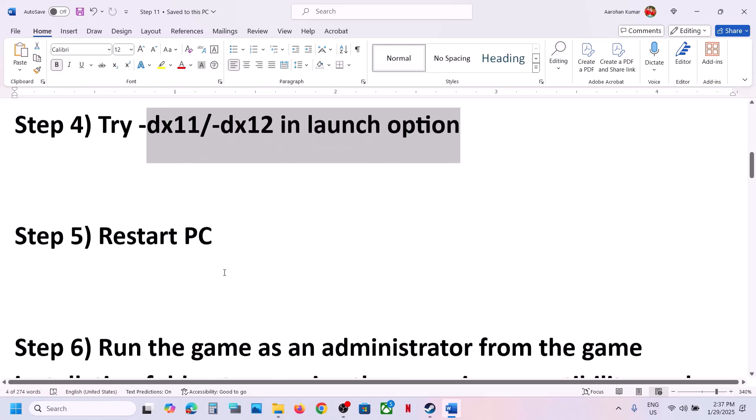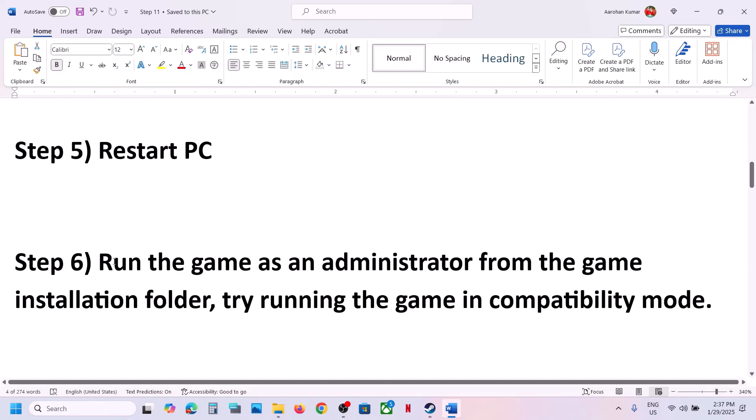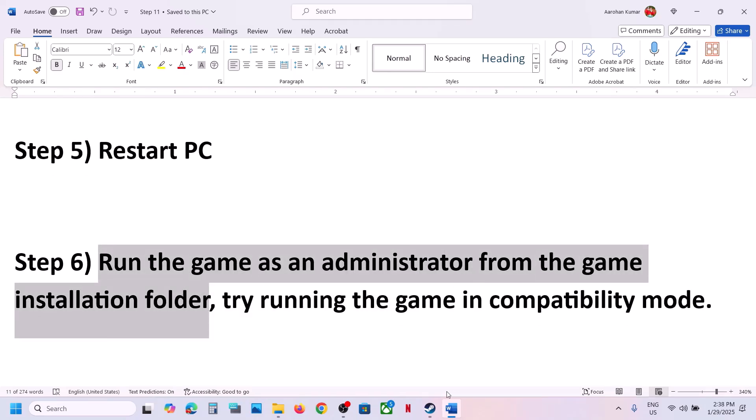The next step is to simply restart your computer. After the system restart, launch the game and check. The next step is to run the game as an administrator from the game installation folder.